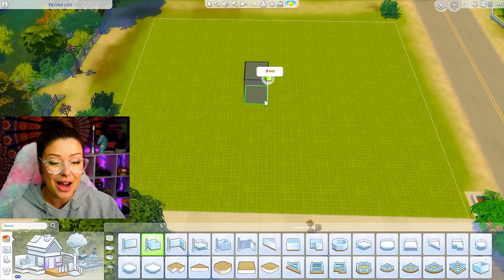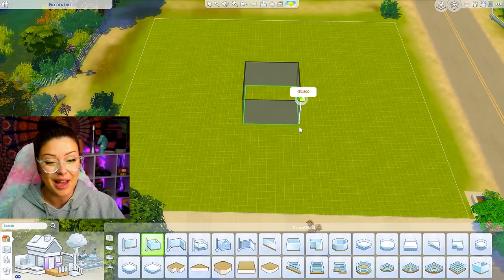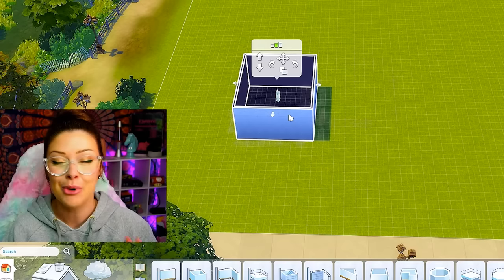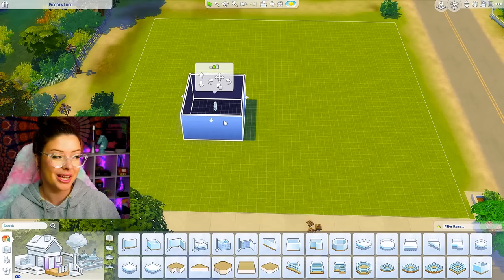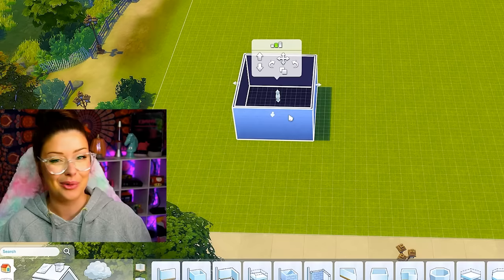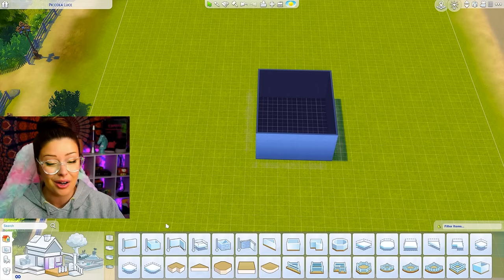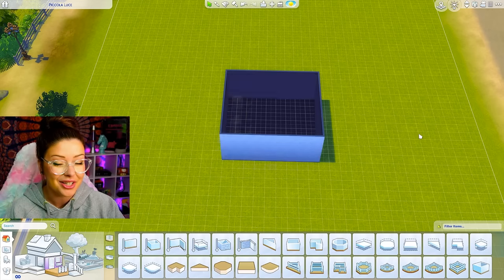When my boyfriend went to go and see the house, he tried to take some pictures, and I know generally what the layout looks like, the floor plan and everything. I'm not going to be showing any pictures for privacy reasons, but I'm going to be trying to build this as accurately as I possibly can. I think it's going to be kind of fun to look back on this and see how accurate it was.